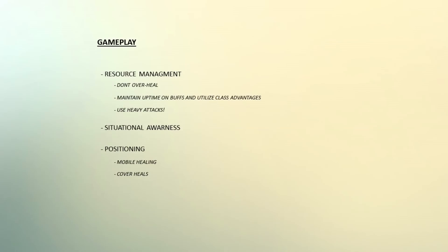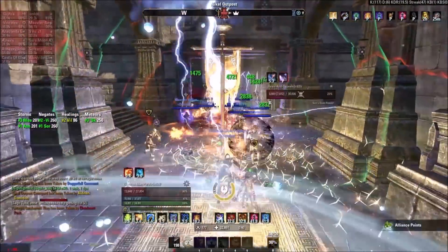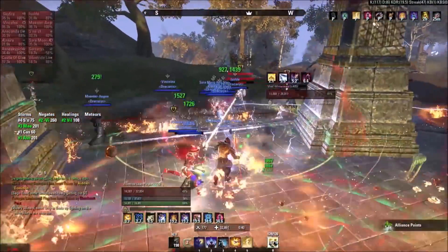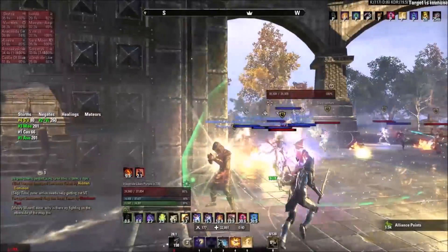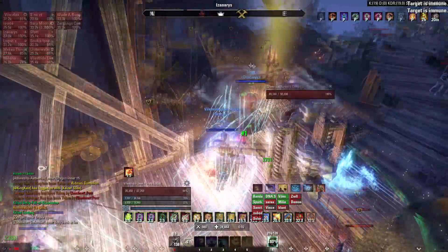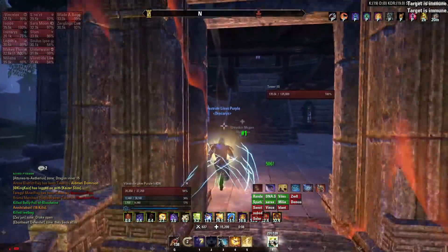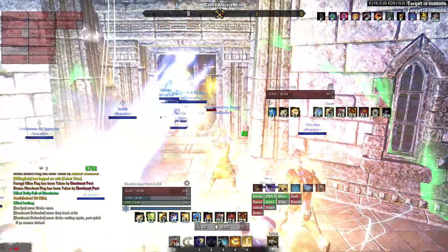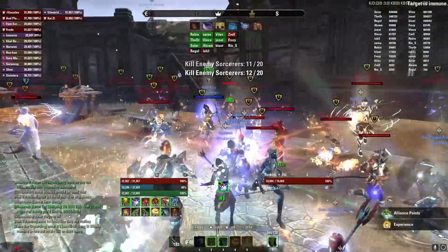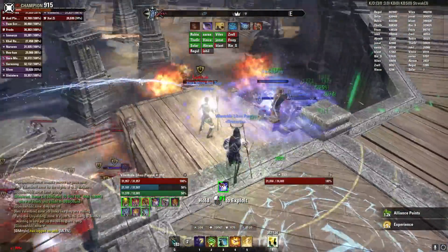Secondly, I want to talk about what I like to call cover heals — when you take the initiative to get ahead of your group if they're going to have to move through a high risk position. One example is when you're contesting a resource flag and have to reposition into a tower to get some line of sight, meaning your whole raid needs to move through a choke and get through a tiny little doorway. In that situation, it can be good to go into the tower a couple of seconds ahead of the call so that you can cast your healing ultimate as the raid comes running through — like a SWAT team member giving covering fire while ushering your group members through.